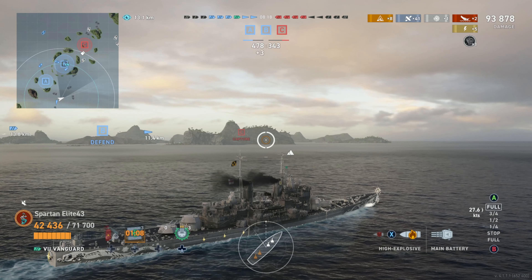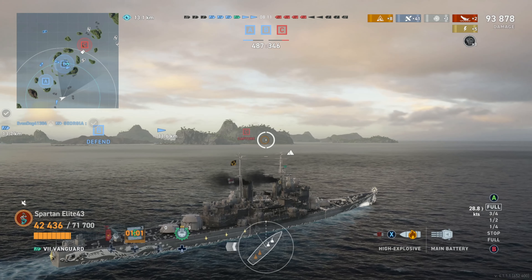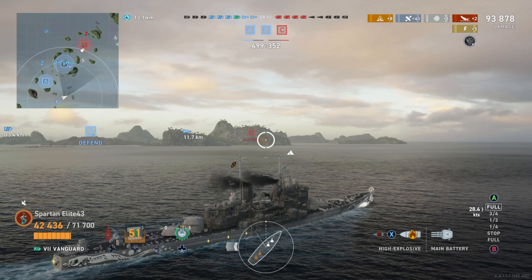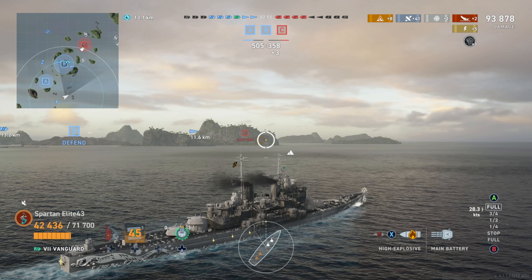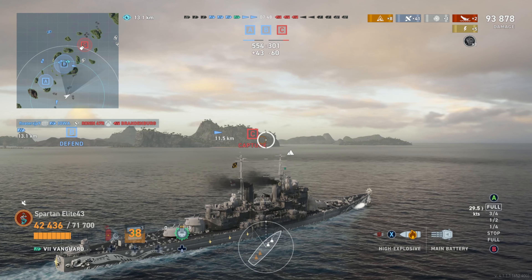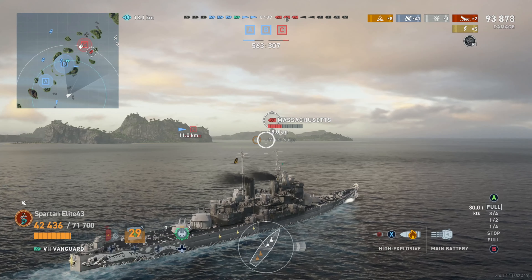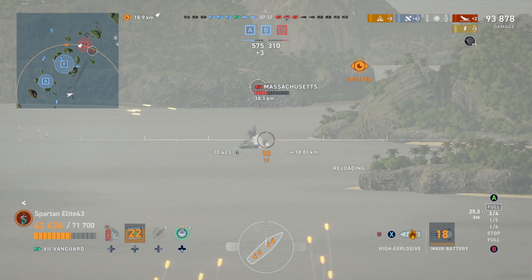Having a good destroyer player is such a game changer in a game like this. The destroyer behind me appears to have disconnected, so he's out of the fight. We're turning in and positioned to attack the enemy flanks. One enemy is at Charlie and probably won't survive long. The Massachusetts at our ten o'clock is low health. We've done 93,000 damage, set eight fires, and we're going to take a full broadside shot at him at long range.